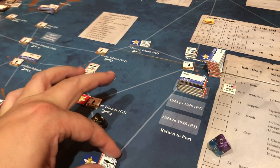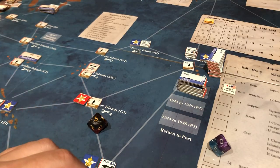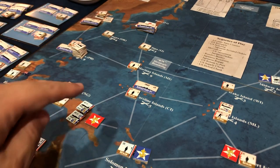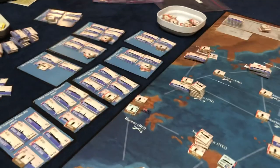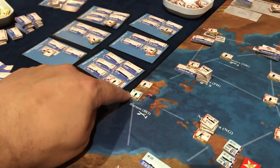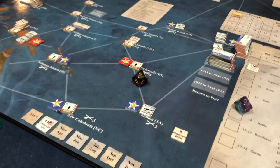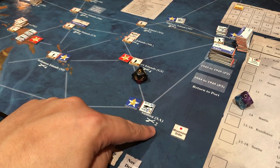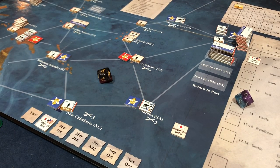Planes can only go somewhere where you actually have ground units on the island at the start of the movement phase. For example, I cannot move planes to the Caroline Islands because only Japan is there. I can move planes to New Guinea because even though Japan's there, we're already there at the start of the turn — same goes for Borneo. Also, every island has a plane limit: Samoa can have two planes, the Gilbert Islands can have four, so you have to be mindful of that.